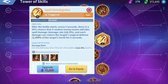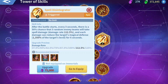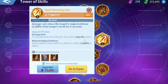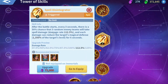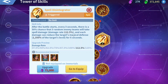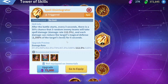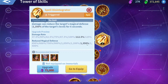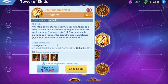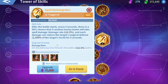Spell Disintegrator: after the battle starts, every three seconds there is a 50% chance that three random enemy teams will take spell damage — which is 125% damage. The damage is considered pretty low, but it triggers every three seconds. Each hit can also reduce the target's magical defense for six seconds by up to 1,500%, which is a massive magical defense decrease.